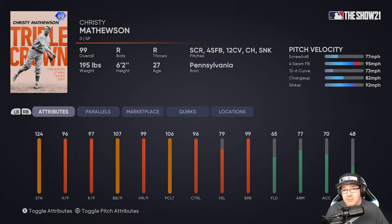The screwball and sinker make this a really good in-game card. The velocity difference is crazy — going from 95 mph fastballs down to a 77 mph screwball or 73 mph curve. That's a massive difference that will be very tough for hitters to adjust to.